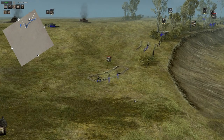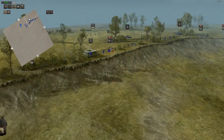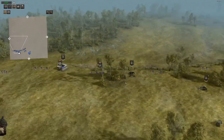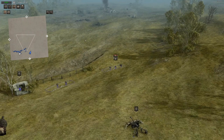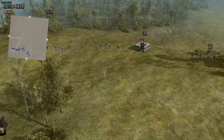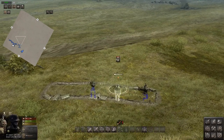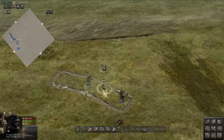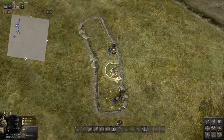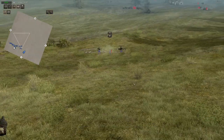Another important thing is to spread out your anti-tank weapons. For example, I have a Panzerfaust here, a Panzerschreck there and two Panzerfausts here. Because if you have all the anti-tank guys on the left side and a tank approaches on the right side, it takes time for them to reposition. So just keep them spread out and try to keep them alive. If they die, they will most likely drop the anti-tank weapon — like the Panzerfaust — so just pick it up and fight the tank.